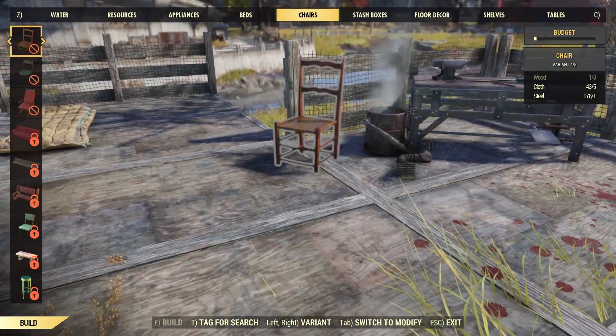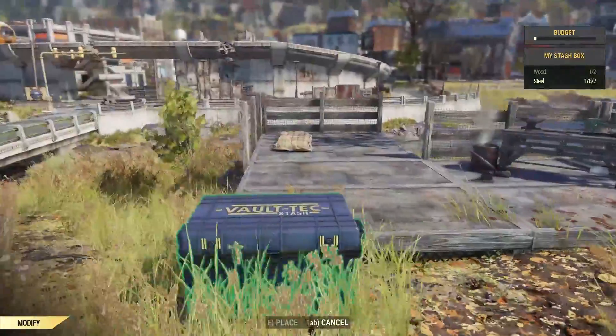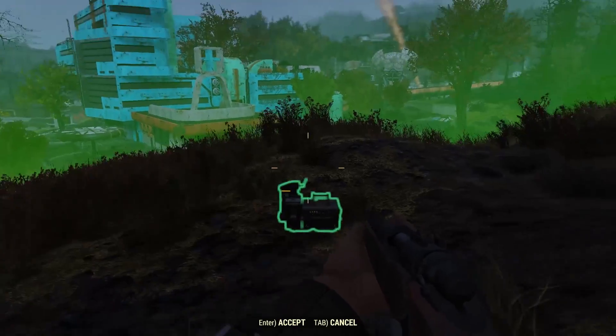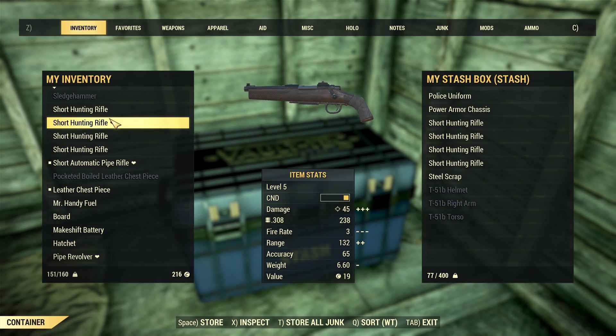Even if you aren't interested in building up your camp, it's worth creating a basic one that has all the stuff you need, like a cooking station, workbenches, and a stash. It's also worth noting that you can't just set up your camp anywhere you please — it needs to be in a location that isn't named. In addition, if you want to preserve your stuff from the elements, make sure you store your stuff in your stash.